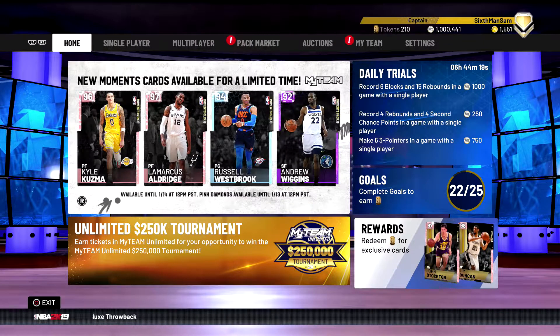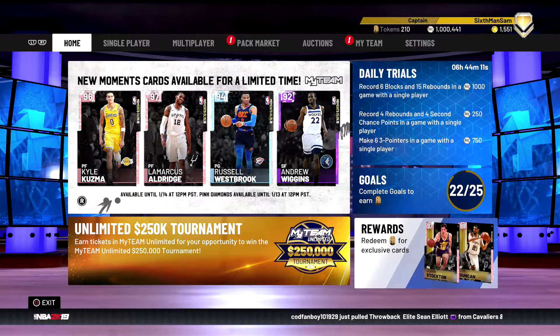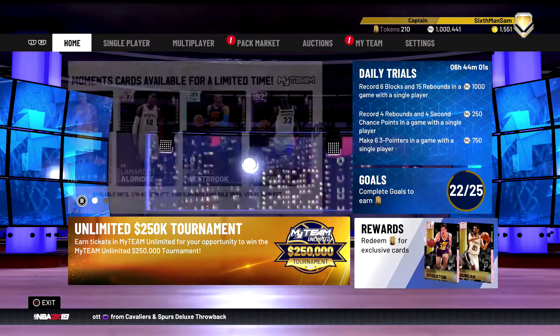What's going on guys, back here with another episode of Copper Flop where we review new content in NBA 2K19. Today, Friday, we were expecting an anniversary pink diamond Anthony Davis, but 2K being 2K didn't deliver that. It was all speculation, but hey, I'll take a new moments pink diamond Kyle Kuzma.